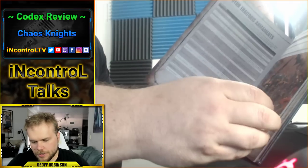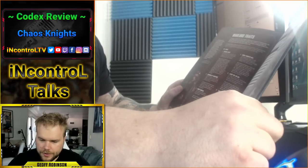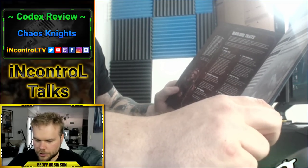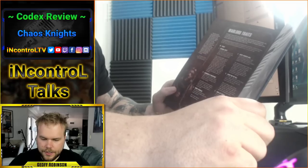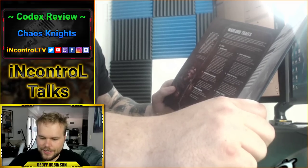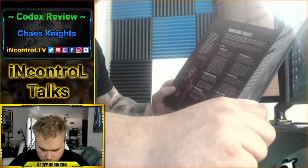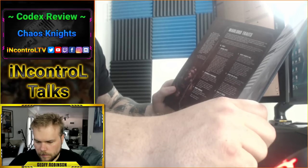Now let me mention this right now, because there is confusion on this. If you go to the back of the codex and look at points, there is the Knight Desecrator — we're not there yet. The Knight Despoiler starts at 285. You then have to pay for all of its weapons. So if you just take the Stubber, Chainsword, and Thunderstrike Gauntlet, that is plus 67 points, which puts it slightly higher than some other Knights.